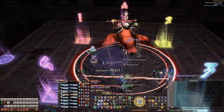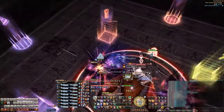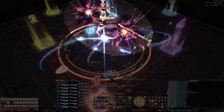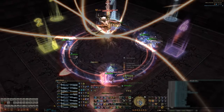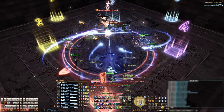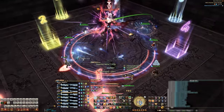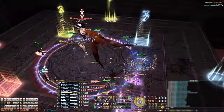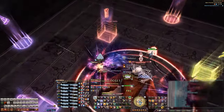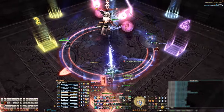She'll then cast the Art of Darkness, which will be one of two mechanics depending on her animation. If you see both of her side orbs glowing, the DPS will want to stack with their tank or healer partners. If you see her body charging up with a different animation, you'll want to stay in your clock positions. She'll then cast the Art of Darkness again, which will always be the opposite mechanic — so if it's clock positions first, then it will be partners next, and vice versa.